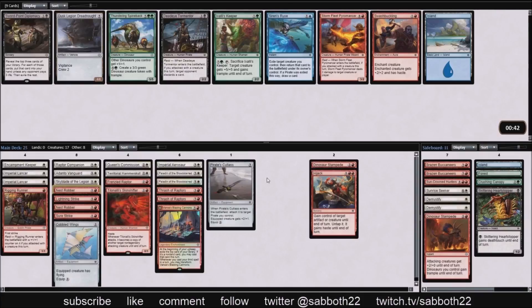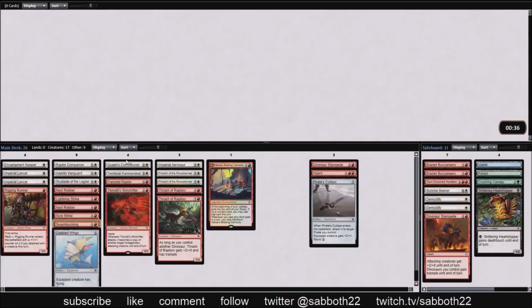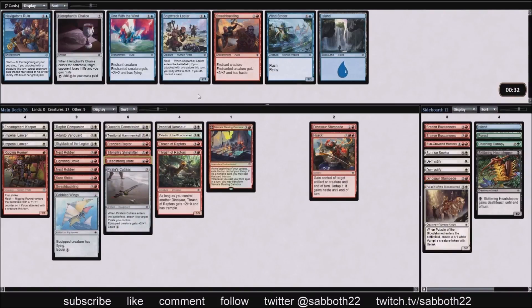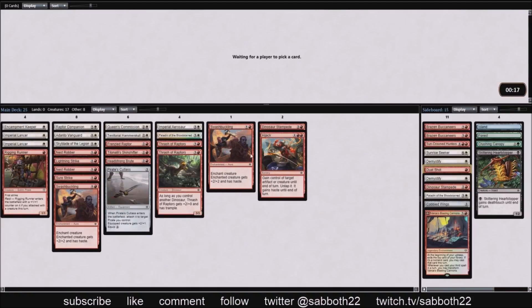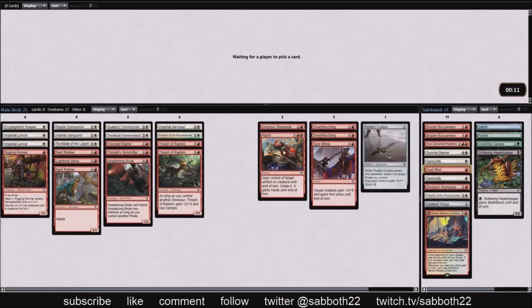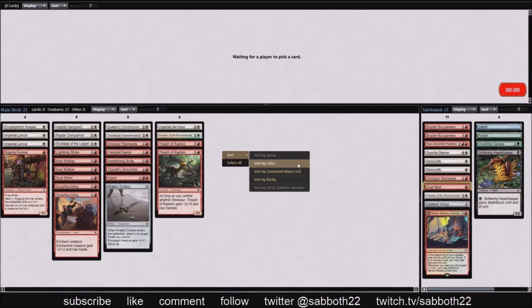Nest Robber. Looking at Nest Robber next to Imperial Lancer — that has to be the fastest start in the format. Turn one Lancer, turn two Nest Robber, and you're attacking for four damage on turn two. I didn't realize it at the time, but this deck actually has a turn-four kill. Turn one Imperial Lancer, turn two Nest Robber gets in for four, turn three Dinosaur Stampede and turn four Dinosaur Stampede — that gets in for about 24 total damage. Your opponent is dead on turn four.